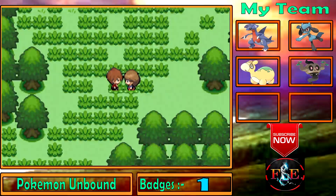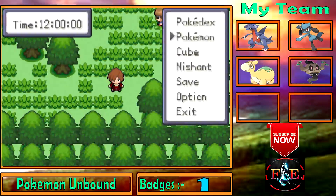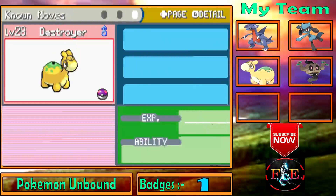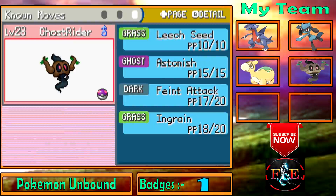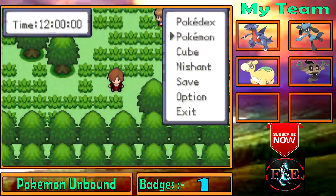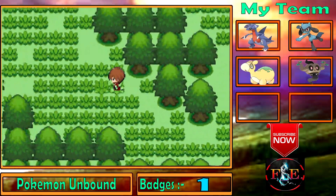I should at least raise my Pokemon to level 28. I'll be back in a minute. I'm back — I've trained all my Pokemon to level 28. Dominator and Ghost Rider know some new moves. Dominator learned Earth Power and Ghost Rider learned Leech Seed. All other team members have the same moves as the last episode. Now let's continue.